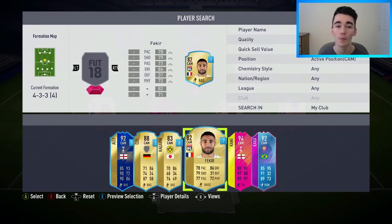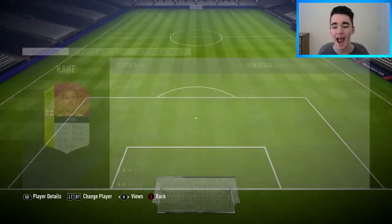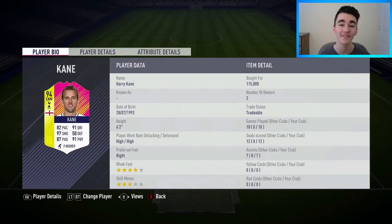In the CAM position, we've got our second Festival of Football player — the 94-rated Harry Kane, who I bought for 115,000 coins. I actually managed to snipe this guy quite cheap; he probably goes for around 150k on the market at the moment. We got 12 goals and seven assists in the 10 matches — I was using him as a striker in-game as well. If you play to this guy's strengths, he really can be one of the best forwards on the game.